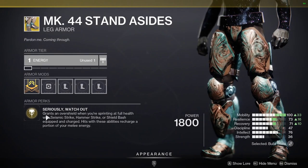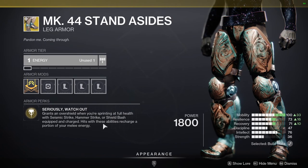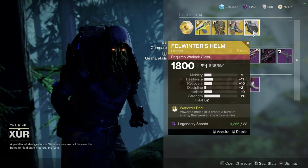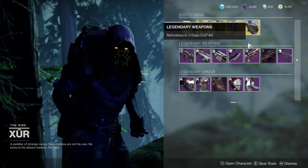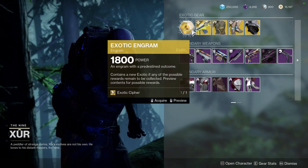Essentially, the Mark 44 Stand Asides grants an overshield when you're sprinting at full health with Seismic Strike, Hammer Strike, or Shield Bash equipped and charged. Hits with that ability also recharge a portion of your melee energy — pretty cool. Then we have Fell Winters. I don't personally like it, but there it is if you want it. I would use the Exotic Cypher but I want to save it for next season.